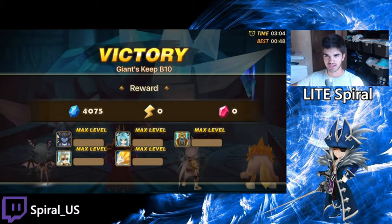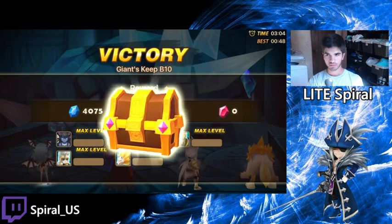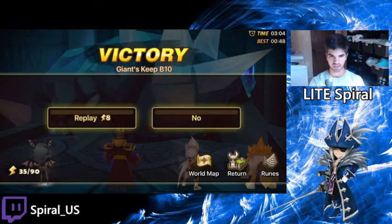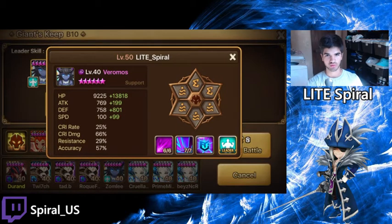You don't really worry about the defense break because Bella's already got that. What Bella's going to be doing is the defense break, the buff strip — which is actually really important to remove the attack buff — as well as being your only healer in this team. Ideally she could be a little fast because she's your only healer. But this team is extremely safe as you saw. The Grego came kind of close to dying there, but even if Grego died, this team would have won because Darien will still do a little damage and the dots would have killed the boss eventually.